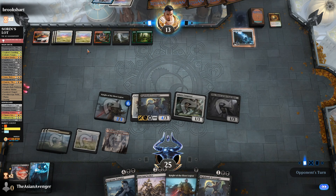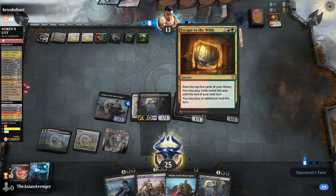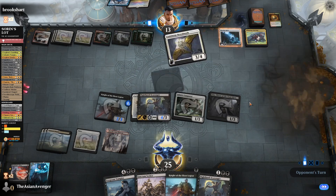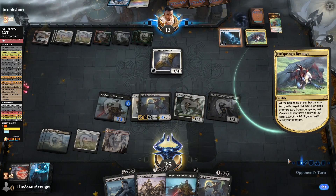Is it Ulamog time? You have ten mana — that I do know. Oh, that's so cool. Oh no — they get Phylath back.